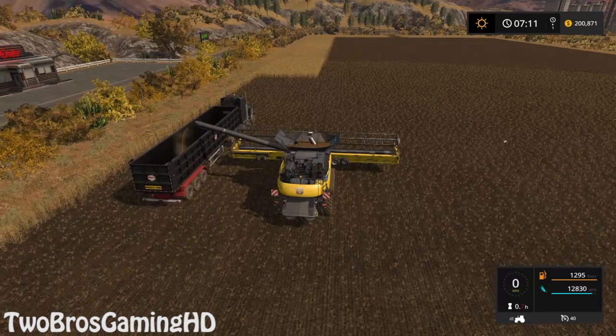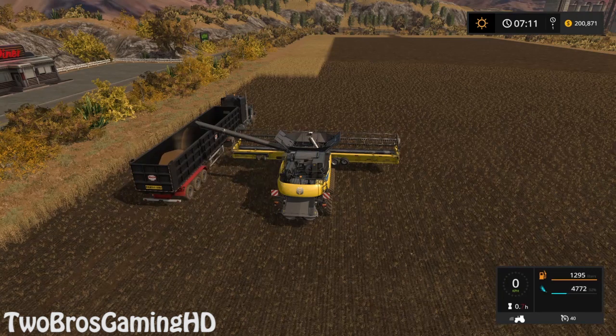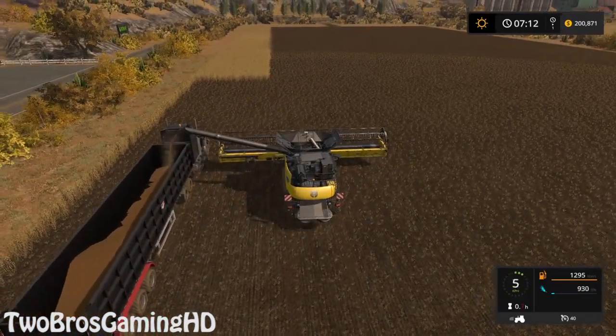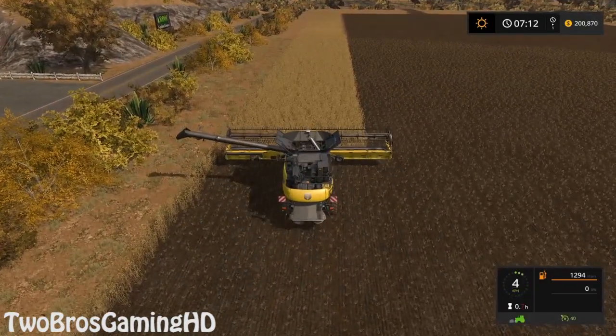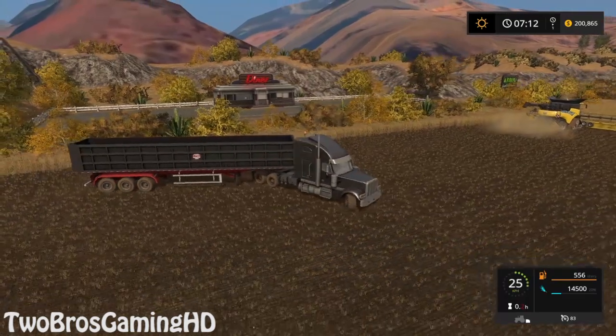The next thing I'm gonna go ahead and buy is actually a seeder, because I need a seeder so I can seed some more crops to get more money. Another thing I want to buy on this map is basically sheep, because with the sheep I can make wool — you guys know that from the Druamod farms — and I can make a lot of money. I decided I'm not gonna use any money cheat mods in this map, and I hope that's okay with you guys, because that makes the game a little bit more realistic.